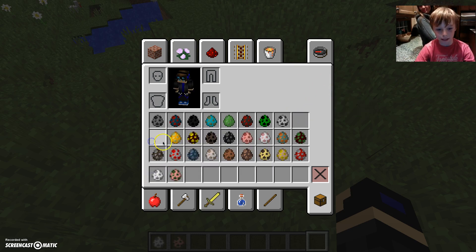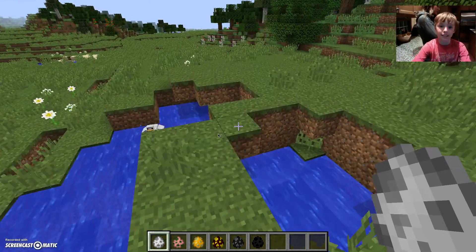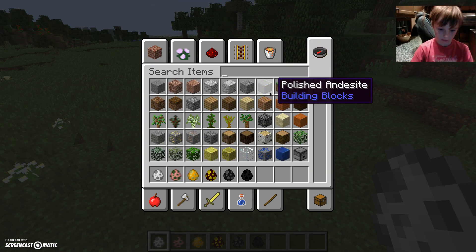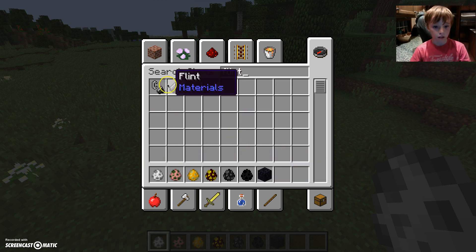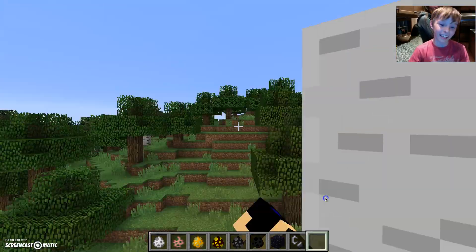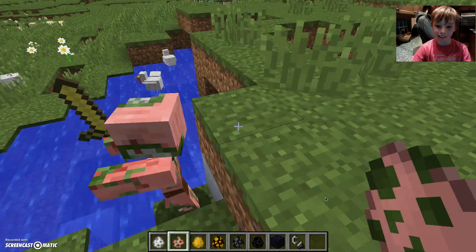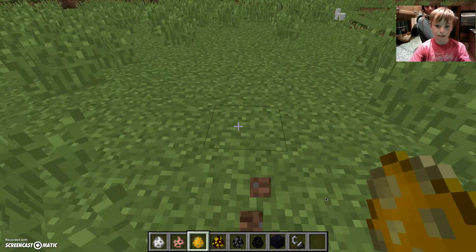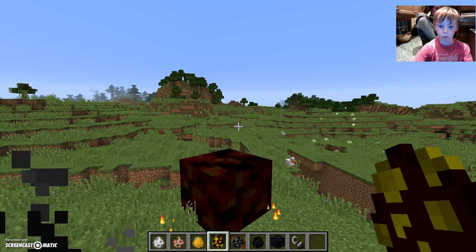Now we're gonna get on to more like dimensions. These ones are from different dimensions. First we have the ghast — you can find these in the Nether. This is the ghast, it's a thing that floats in the sky and cries. You kill it and it will drop a cube. Next is the zombie pigman — it has a golden sword, it's basically half zombie half pig. You've got the blaze, which will throw fireballs.